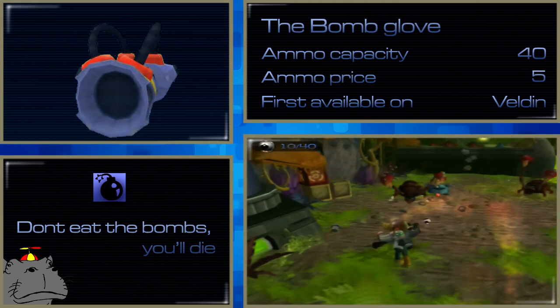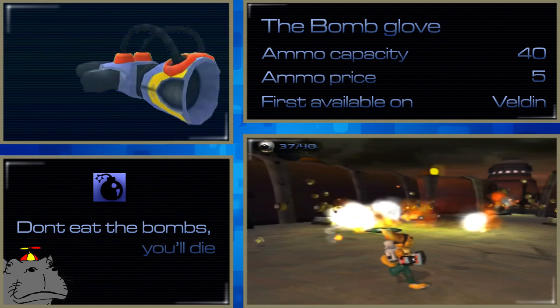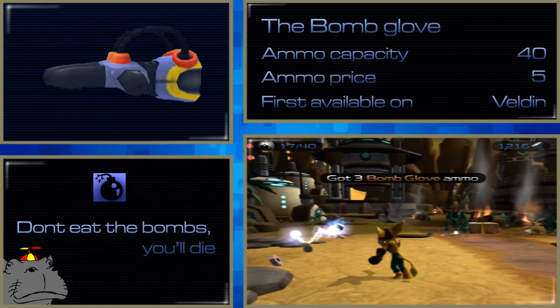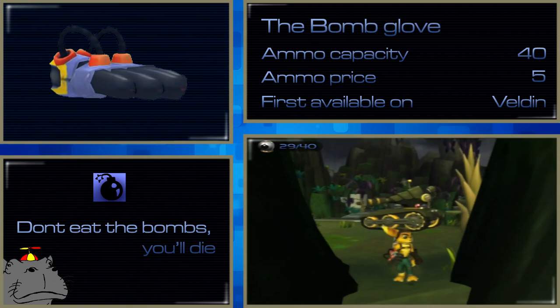The Bomb Glove is a decent damage weapon with decent ammo capacity. It's good for destruction while advancing in a straight line towards an enemy, but bad at targeting flying enemies and anything not directly in front of you. You start the game with it, and you'd think it would become obsolete as you get new weapons, but like I said, each weapon has situations where it is the best possible choice. The Bomb Glove is effective throughout the game against enemies below you, directly in front of you, or grouped together.